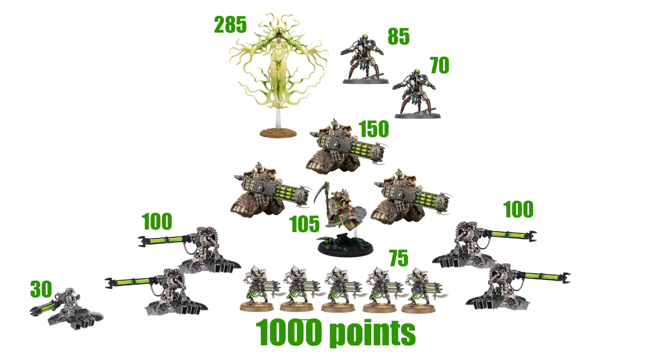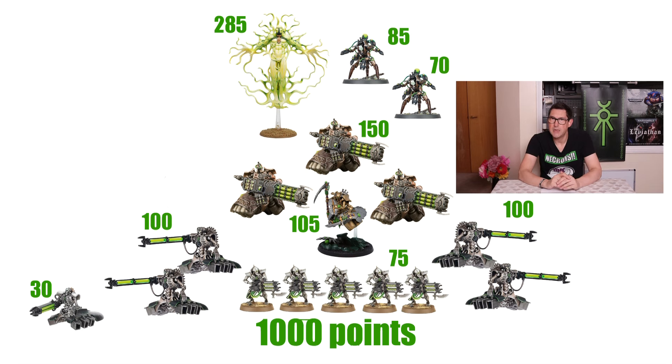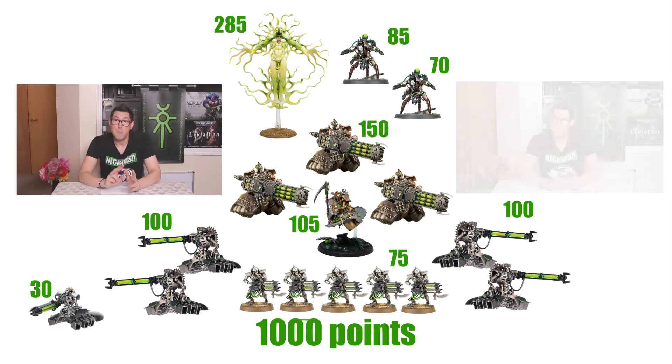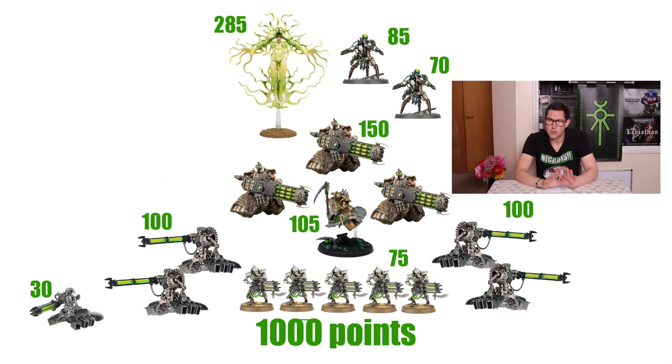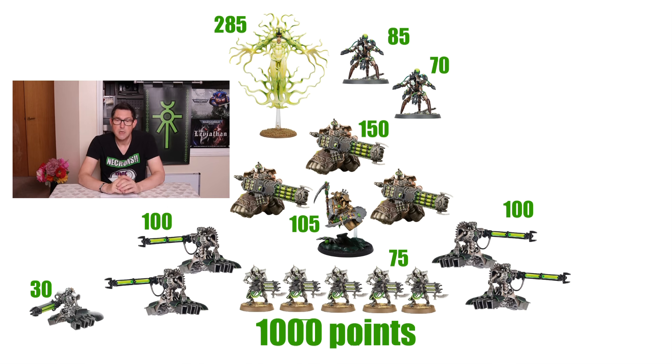Only 17 miniatures — that's quite a small model count — but almost everything is multi-wound and most bases are covered. I've got anti-infantry, anti-tank, a battle line home objective scoring unit, a Locust Destroyer as a throwaway multi-role unit either blocking my deployment zone, doing actions, or supporting the Immortals. My Transcendent C'tan will go out and cause trouble along with my Locust Lord and his Heavy Destroyer unit. I'll use the stratagem to deep strike the Locust Lord within three inches if needed, and my two Hexmark Destroyers will go into reserve to come down and do any necessary actions.